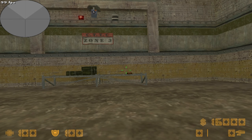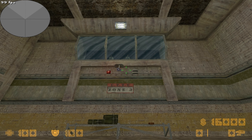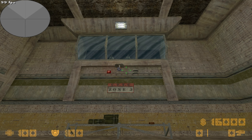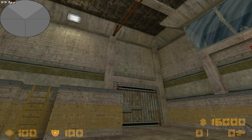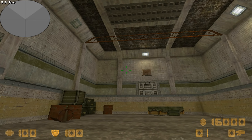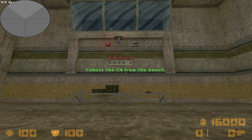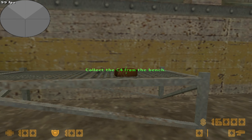Welcome to the explosives training area. In this simulation you will learn how to place and arm an explosives device. You will also learn how to defuse a live ticking bomb before it explodes. Collect the C4 explosive from the bench, then proceed to the blast pit through the door to your left.